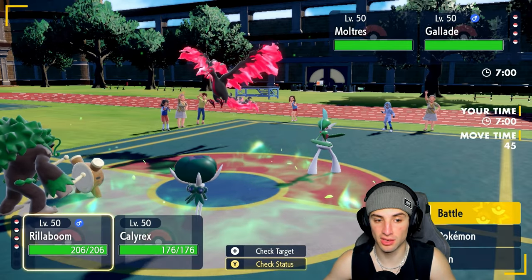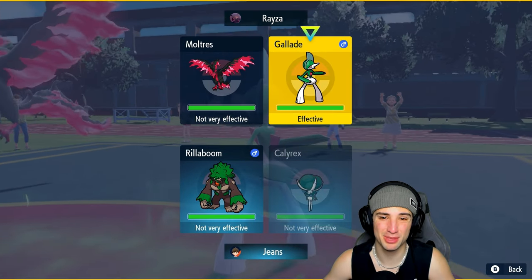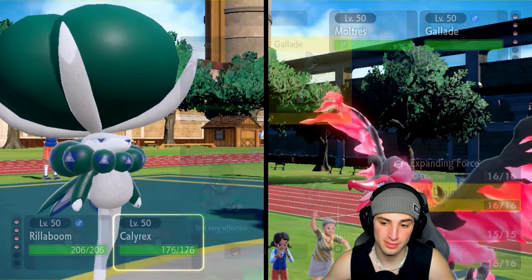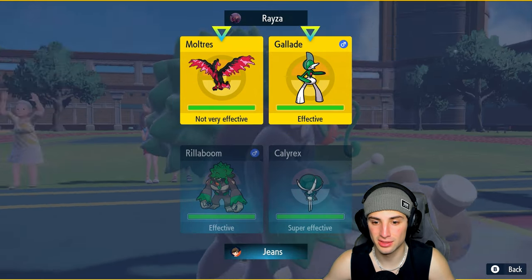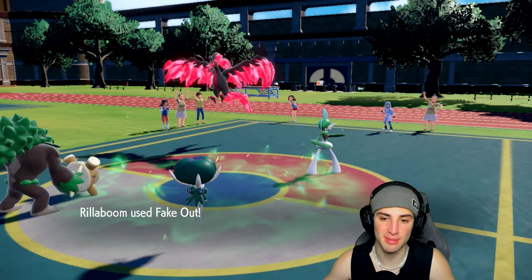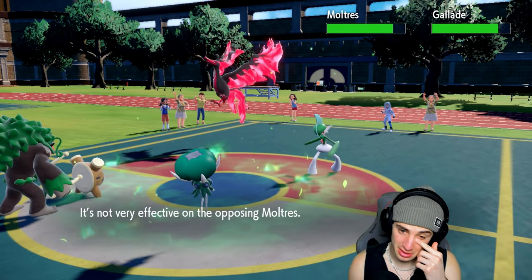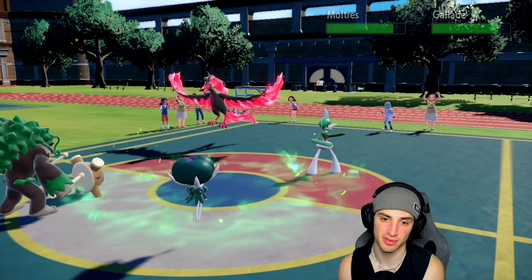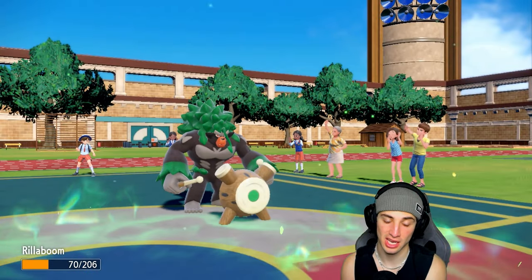I'm going to Fake Out Moltres — it's not allowed to do too much. I'll go Snarl with Calyrex rather than Giga Drain because I need to lower Moltres's special attack. They might pop Weakness Policy if I hit it for super effective damage. Snarl flies doing minimal damage but drops special attack. Sacred Sword flies into my slot doing more damage than I'd like.